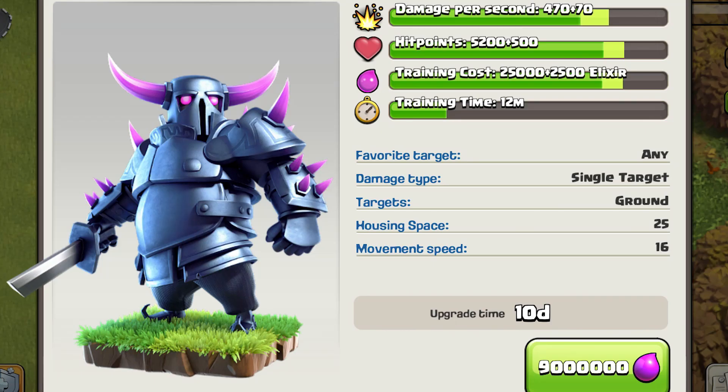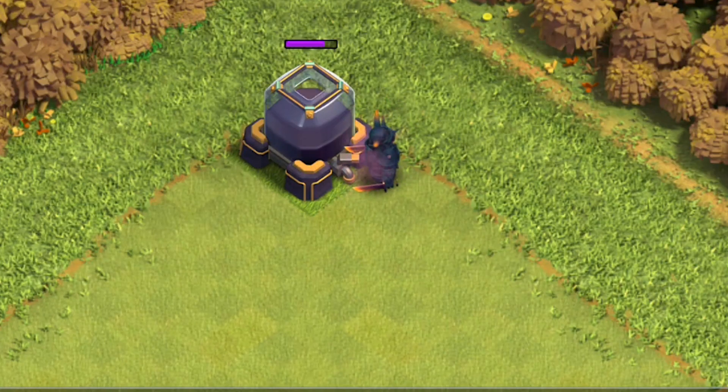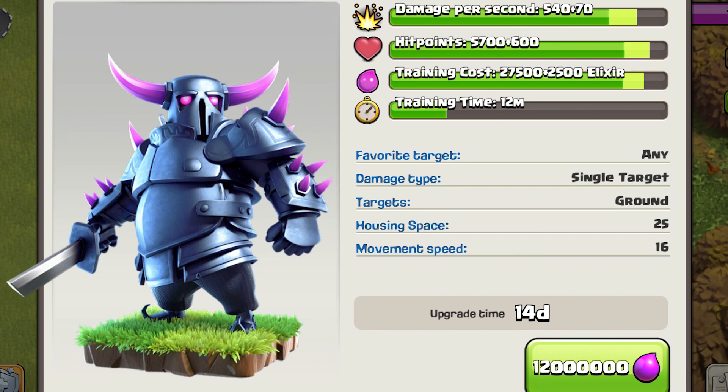Upgrading to level 7, which unlocks at Town Hall 11, requires Laboratory level 9, takes 10 days, and costs 9 million elixir. At level 7, the tips of the PEKKA's horns and sword glow yellow-orange along with her eyes and nose. The sword handles change from pink to a darker maroon and the armor slightly changes color. Starting the attack: 1, 2, 3, 4, and 5 hits.